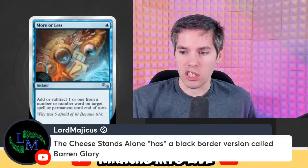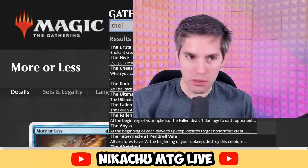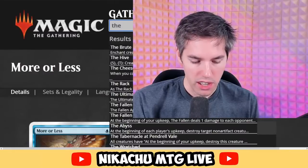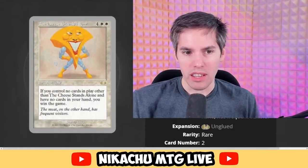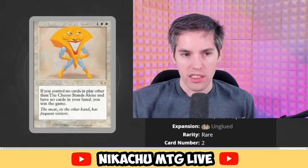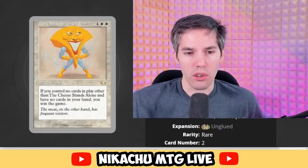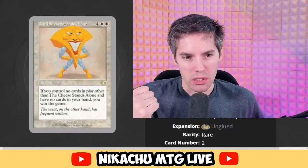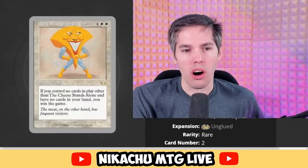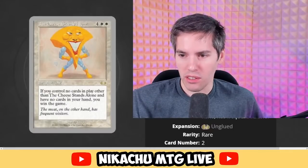We got Tommy suggesting the Cheese Stands Alone. It sounds like a super popular one. We gotta be on Gatherer because Scryfall doesn't work well with Silver Border Cards. The Cheese Stands Alone is white, white, four generic — an enchantment. If you control no cards in play other than it and have no cards in your hand, you win the game. Obliterate with no cards in hand? That's actually not too hard. I think this would get banned in Commander.